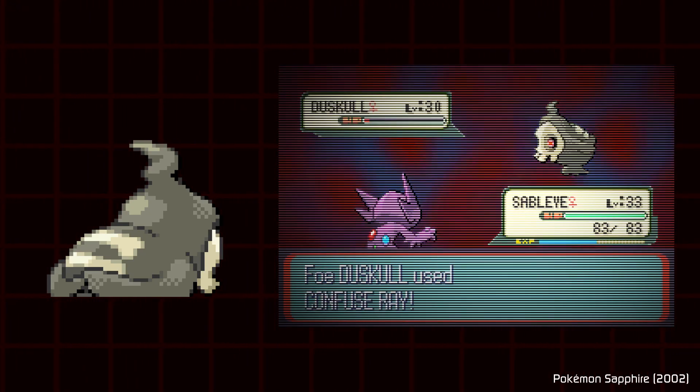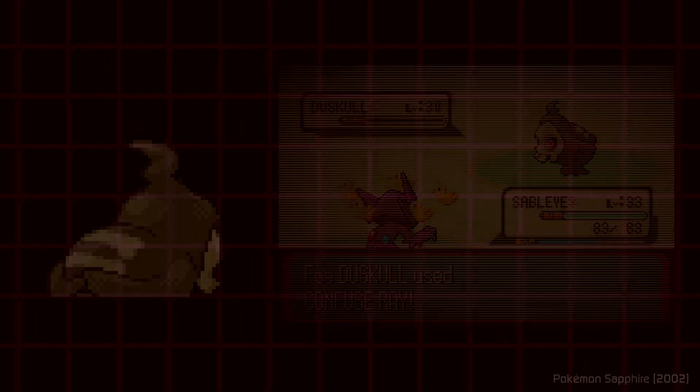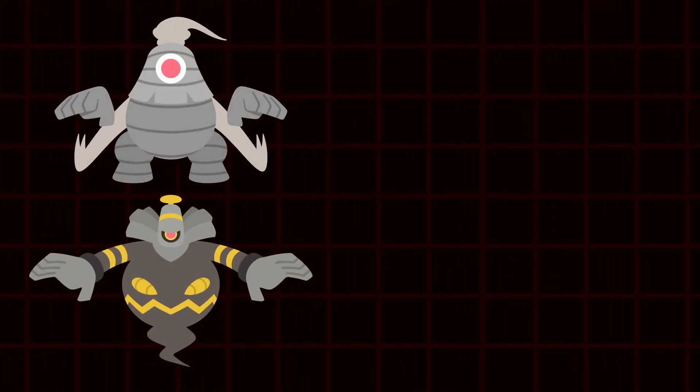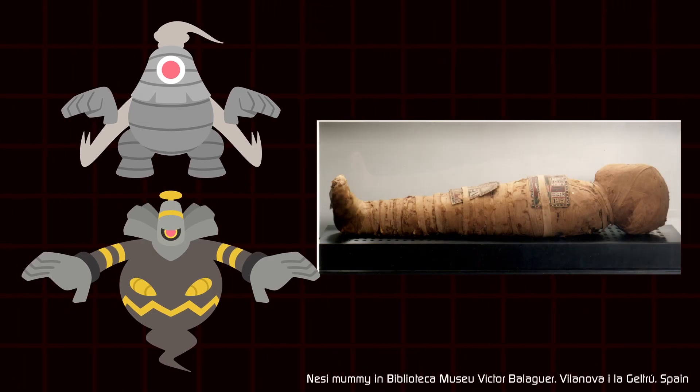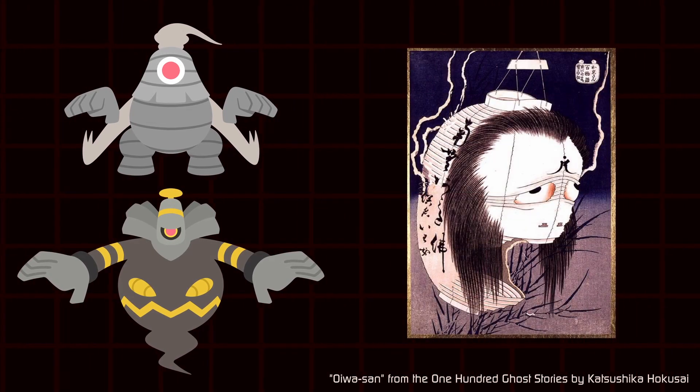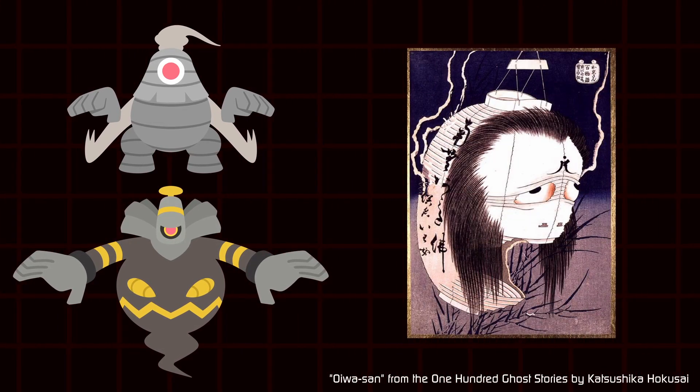but the closest one we have so far. However, the evolutions of Duskull do go into other inspirations, like mummies and the Japanese Chochin Obake, a paper lantern ghost.